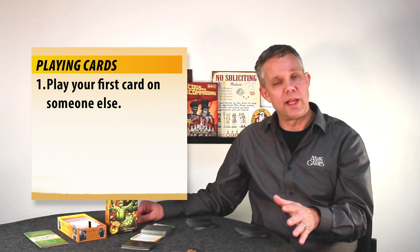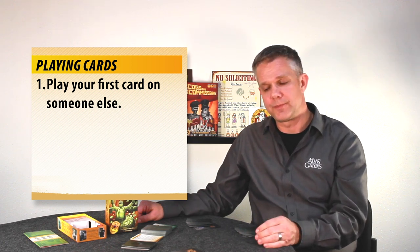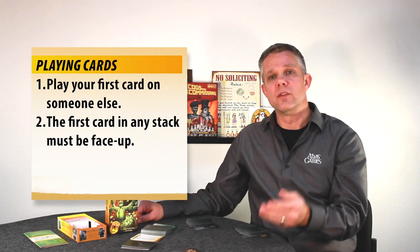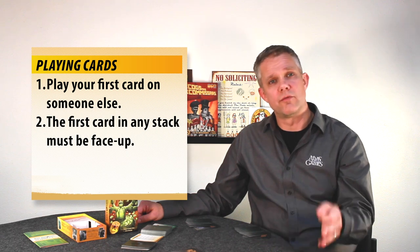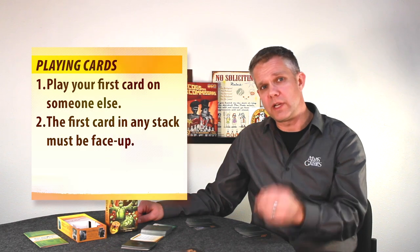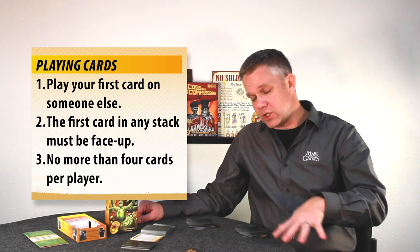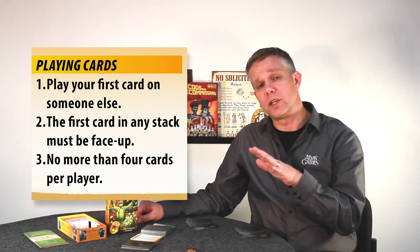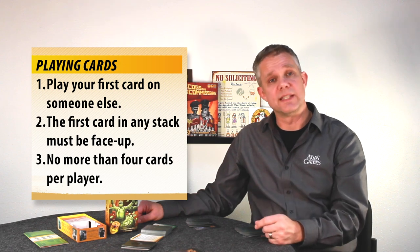Rule one: the first card you play in a round cannot be played on yourself — your first card has to go on someone else. Rule two: the first card into somebody's stack must be played face up; the second, third, and fourth cards can be face down. Rule three: each stack can only hold four cards. So since everybody starts with a four-card hand and each stack holds four cards, at the end of the round everybody will have exactly four cards in their stack.